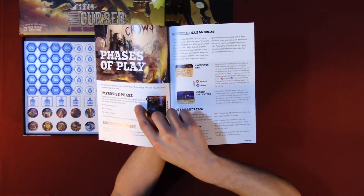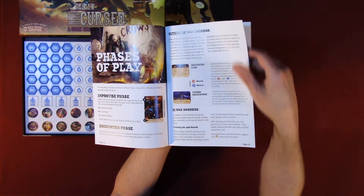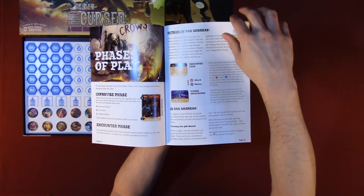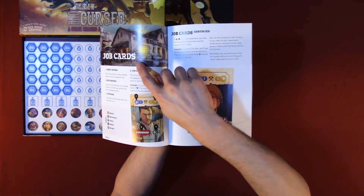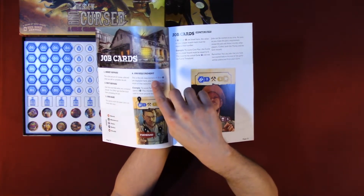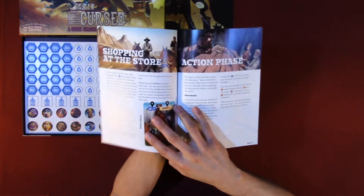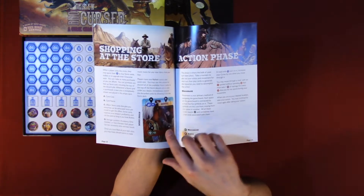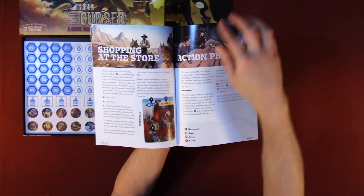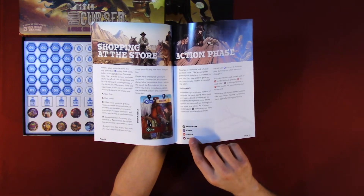The rulebook also covers: phase of play, improvised phase, encounter phase, outside and inside San Andreas, visiting the job board, job cards with money reward, great reward, job name, job requirement. Then shop in the store — card cost, card name, effect, storage location, action, movement, curse, attack, and health.